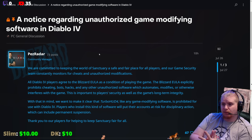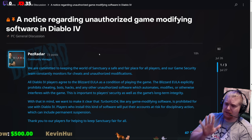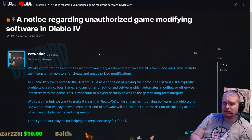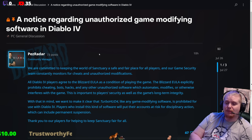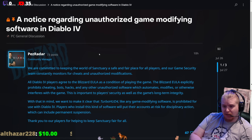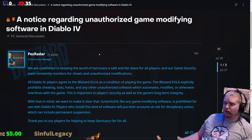The message says: 'We are committed to keeping the world of Sanctuary a safe and fair place for all players, and our game security team constantly monitors for cheats and unauthorized modifications. All Diablo 4 players agree to the Blizzard EULA as a condition of playing the game. The EULA explicitly prohibits cheating, bots, hacks, and other unauthorized software which automates, modifies, or otherwise interferes with the game. With that in mind, we want to make it clear that TurboHUD 4, like any game-modifying software, is prohibited for use with Diablo 4. Players who install this kind of software will put their accounts at risk for disciplinary action, which can include permanent suspension. Thank you to our players for helping keep Sanctuary fair for all.'